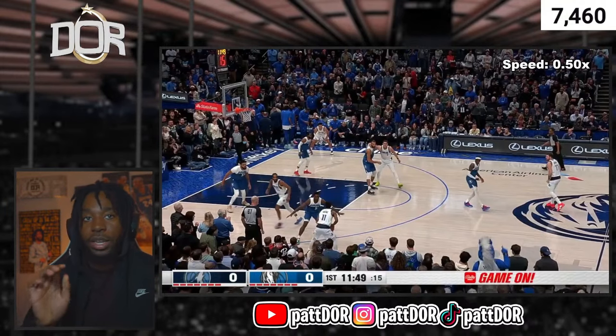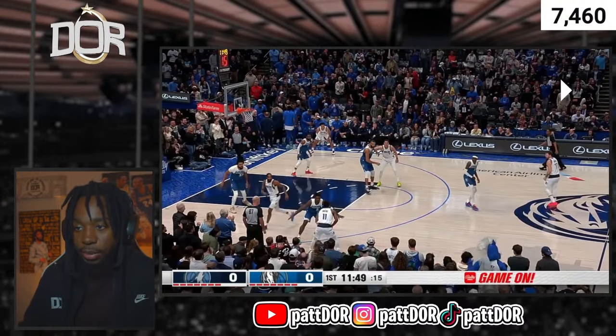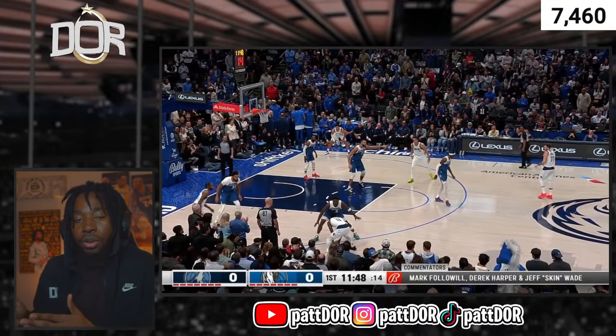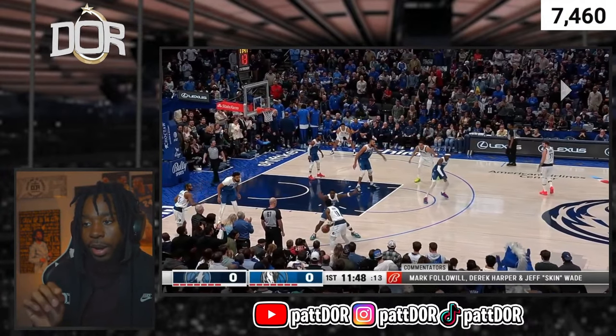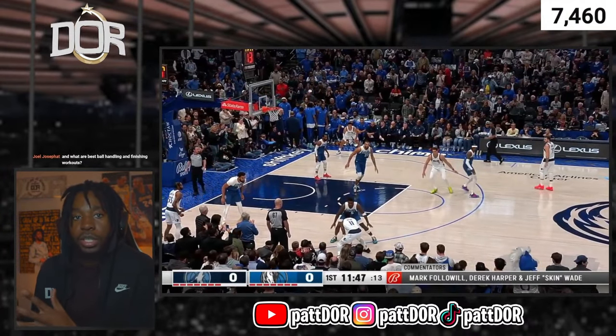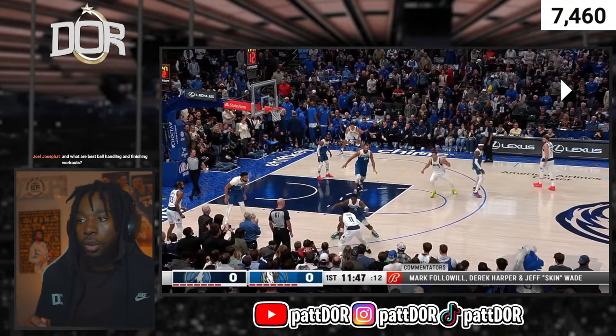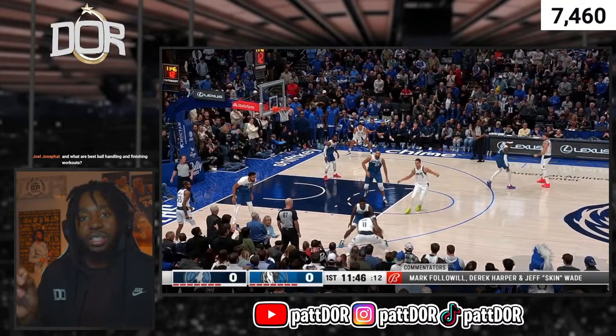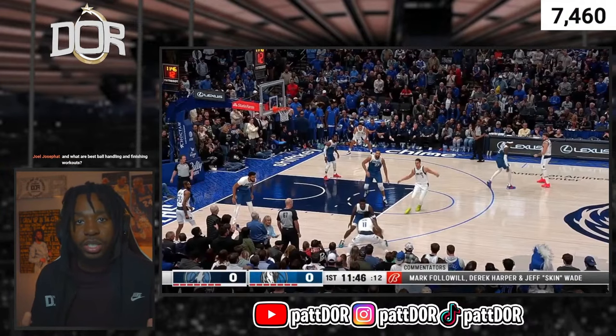Watch the movement of Anthony Edwards according to each of these jabs. Jab — he hops out to Kyrie's right, to his left. Brings it back. Notice the second jab — he hops to his left, Kyrie's right, once again. And now the screen is coming. Anthony Edwards doesn't know that. So as he enters that next movement for the third jab, he does the same exact thing — just hops and gets to a split stance.